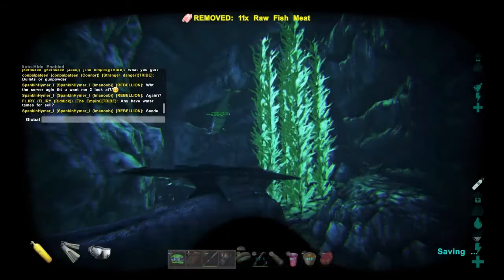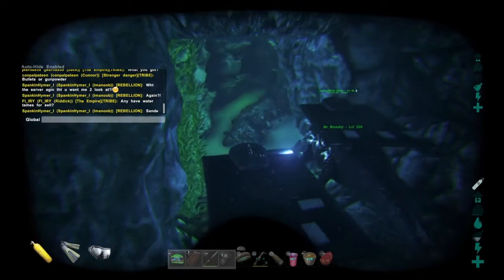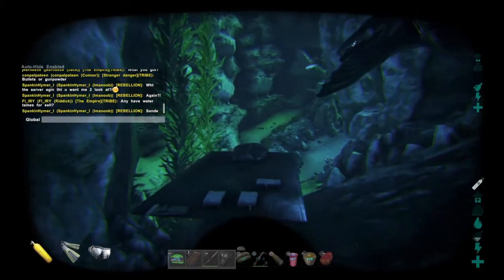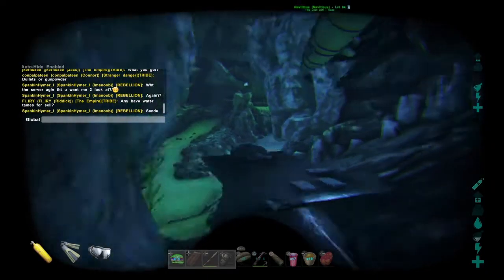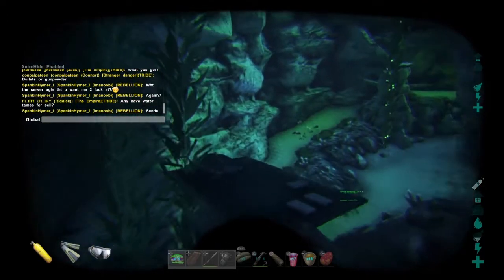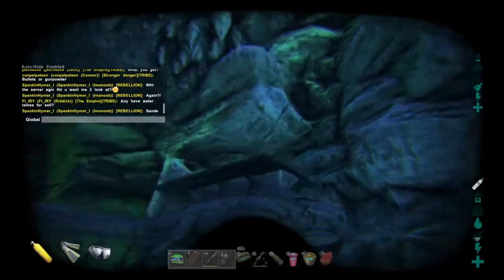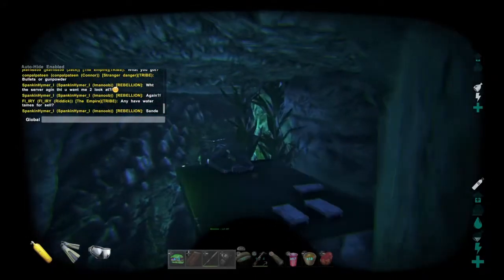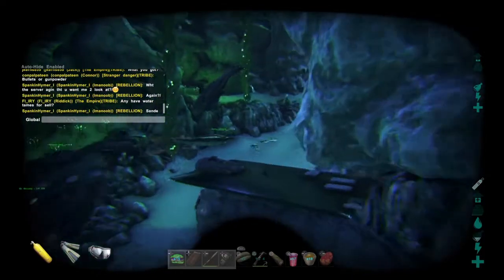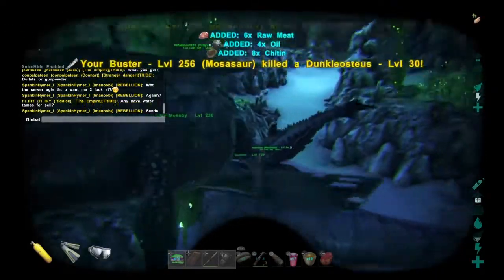It's kind of dark. We brought a basil for the electric eels and jellyfish because they are immune to the knockoff effects from those. We also brought four high-level mosasaurs with ascended saddles — probably a little bit of overkill, but we wanted to be safe. We put beds on the mosasaur platform saddles, and we had extra scuba tanks, flippers, and masks on the mosas so you can respawn if needed.